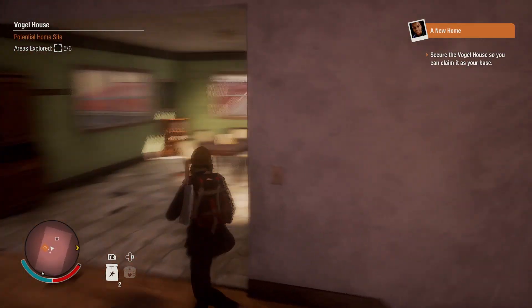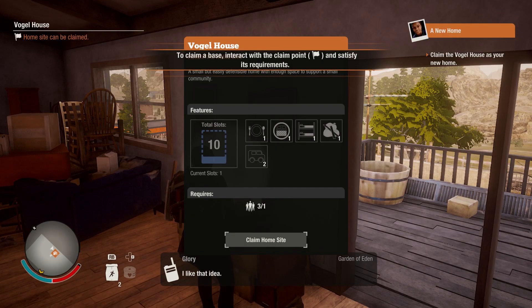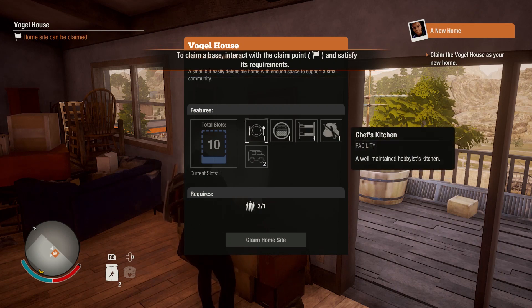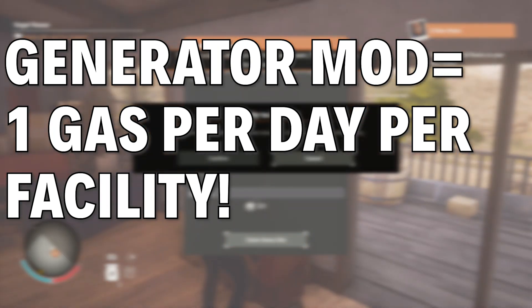When you find a base, the first one is always the same, so you'll want to build an infirmary and a workshop. If you find a portable generator upgrade — like a mod — use that on the workshop, as it's the only facility where power is really useful. Remember that these mods require one gas per day, and every separate generator needs to be filled up in order to work.